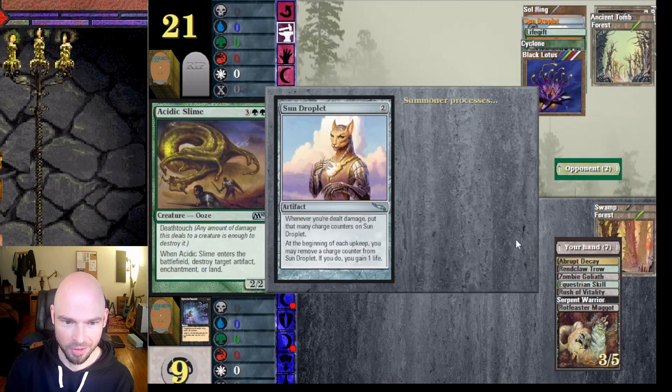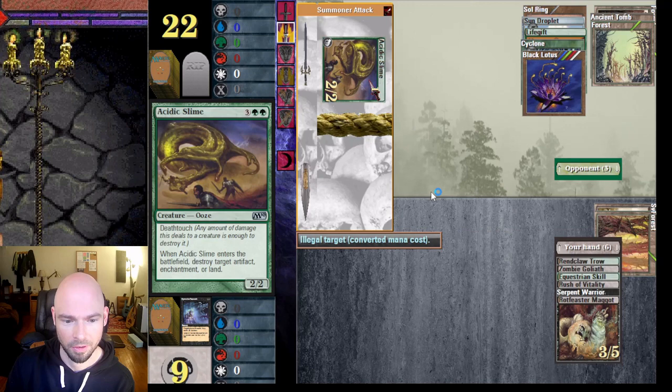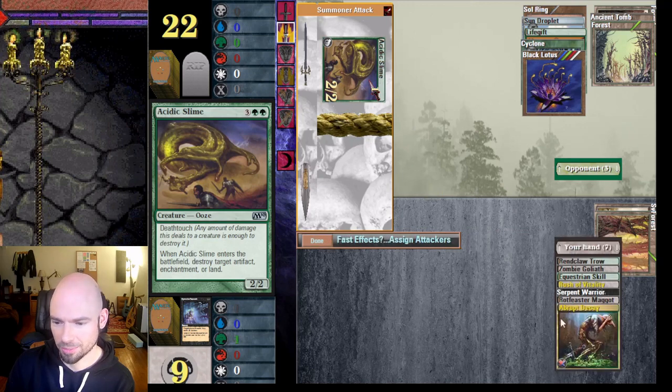Wasteland next turn — let's see what happens. Cyclone does X amount of damage every turn, and then every turn he gains that much from Sun Droplet — that's a cool combo. I can't even cast Abrupt Decay on that because of the mana cost.